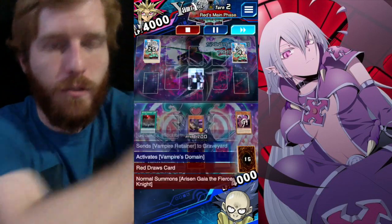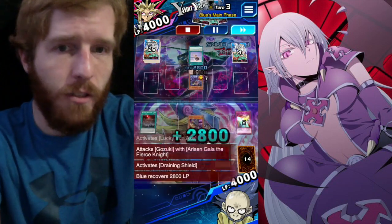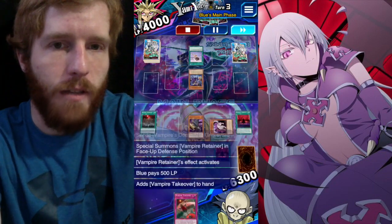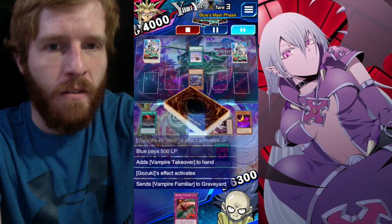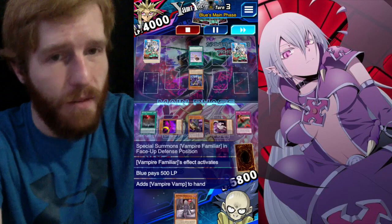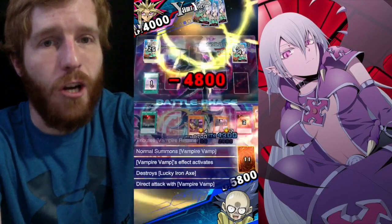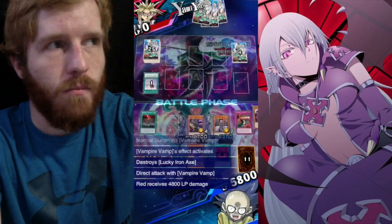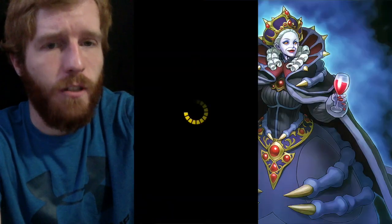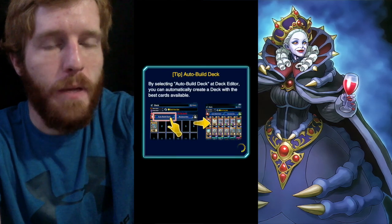I'll throw Kingdom down, get Gozuki to put a retainer in the graveyard, put a domain on the field so I can get rid of it later with retainer's effect. Draining shield gives me more life points to use all these effects. I pull up retainer, get takeover in my hand so I can discard it. I use Gozuki to put familiar in the graveyard, then familiar comes out by putting takeover in the graveyard. I pull vampire vamp out, sacrifice those two special summon monsters, bring out vamp, do the suck — it's an OTK, beat him in one turn.